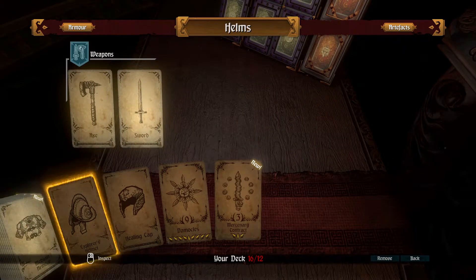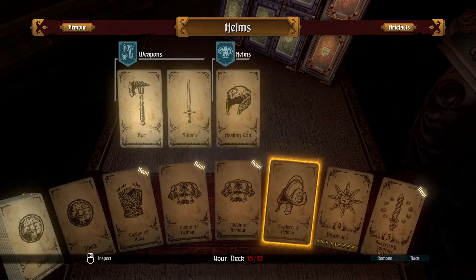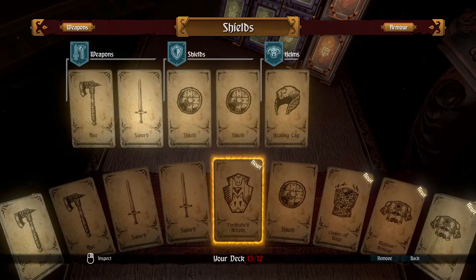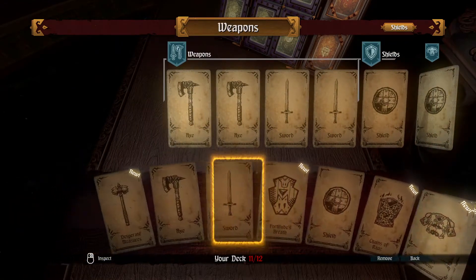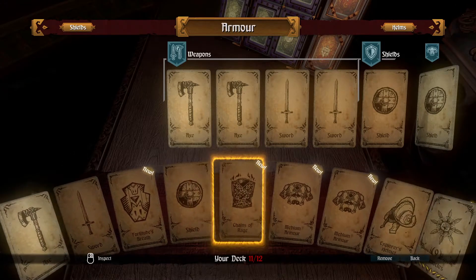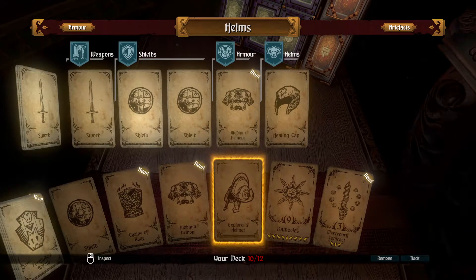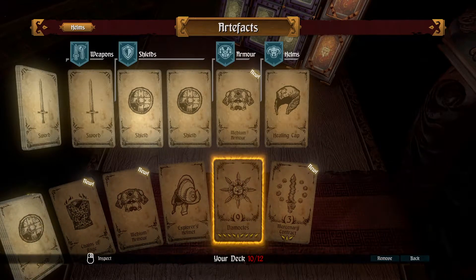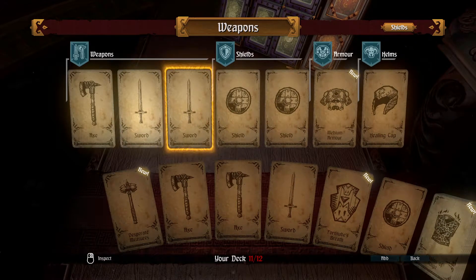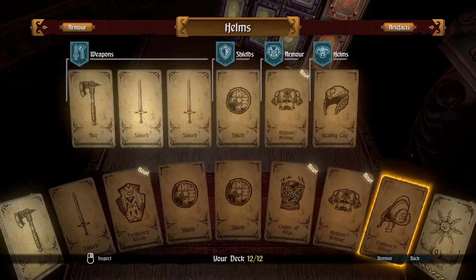16 out of 12 is a bit much. We can remove the healing cap. We can remove two of the shields, one of the swords and one of the axes. Actually I want to remove both of the axes, but let's leave it on for now. Two medium armor may be a bit much as well. No duplicates after all. Let's increase the chance of getting an axe and increase the chance of getting a shield. It seems perfect.